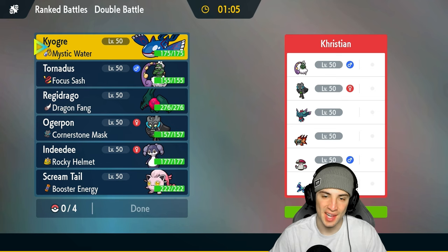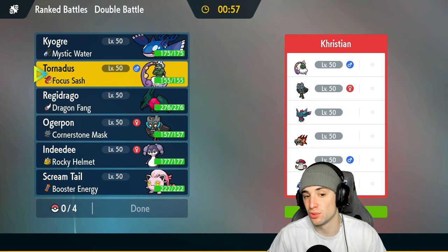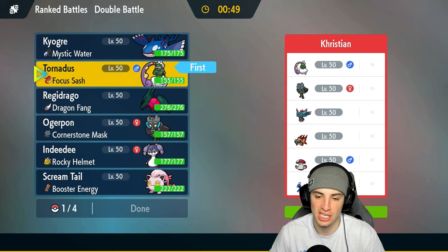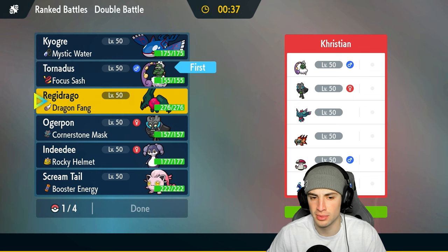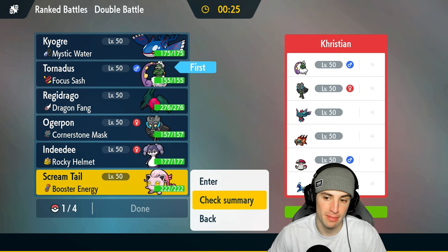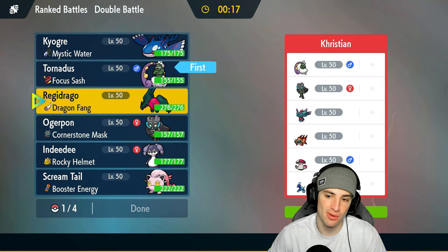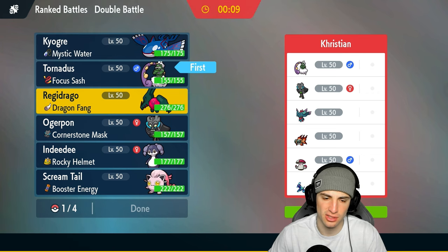Time to bounce back in match two. We're up against a Terapagos team with Qwilfish, Flutter Mane, Ogrepon, Amoonguss, and Tornadus. We need to match speed — I might just lead Tornadus since we desperately need Tailwind, especially against Terapagos with a Tornadus of their own. They could lead Flutter Mane, Qwilfish, Tornadus and Terapagos, or Amoonguss and Terapagos for Follow Me setup. I think the good lead is Tornadus with someone else — maybe Encore to disable some moves. I decide not to force it and go Kyogre instead... actually Reggie Draco.